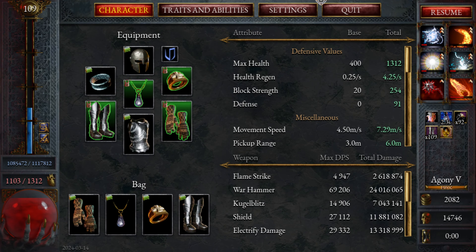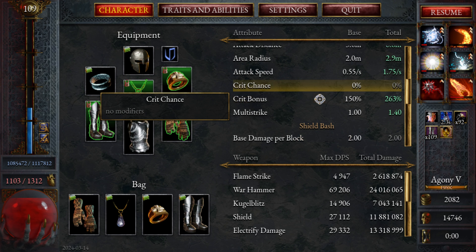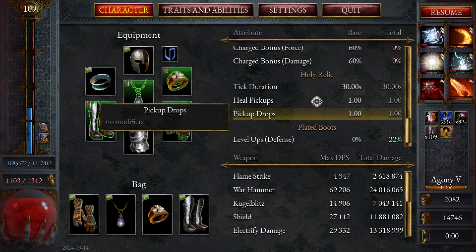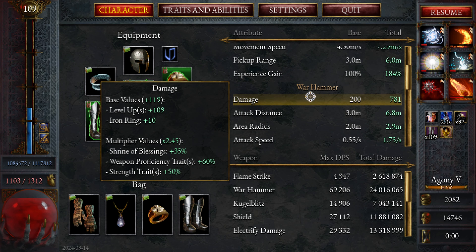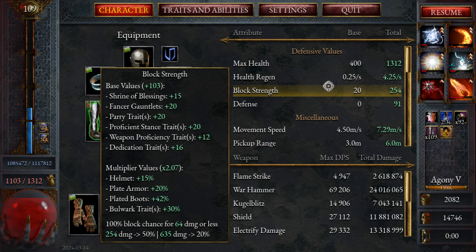Let me check the maximum block before we end. Where is it? 254 — we are blocking 64 damage. 100% block chance for 64 or less. Jesus!